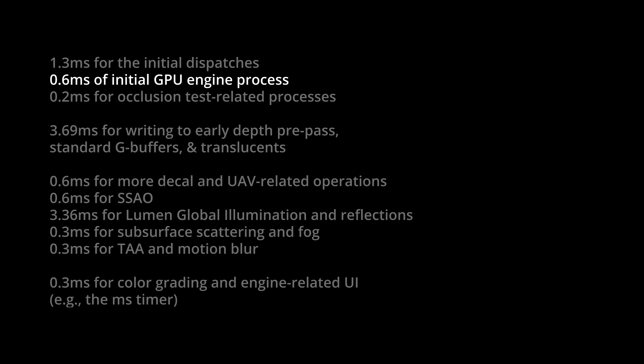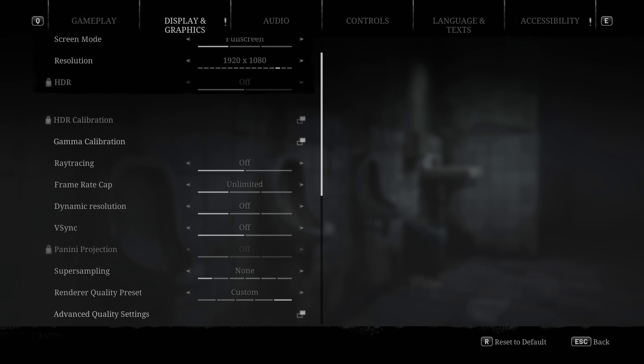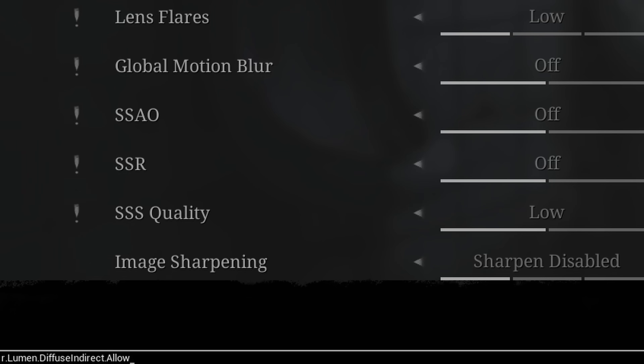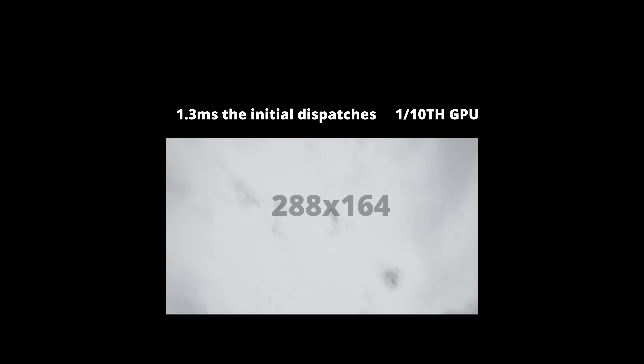I did another experiment turning off all the graphical options offered in the menu, then turning off systems like Lumen, DFAO, spatial upscaling, fog, and other scalability console variables. Then I lifted the camera to face the sky and capped the frame rate to 60fps. Capturing this frame still contains those initial dispatches and uses one-tenth of the GPU's power. To stress my point, this wasn't captured at 1080p — it was captured at 15% of 1080p.